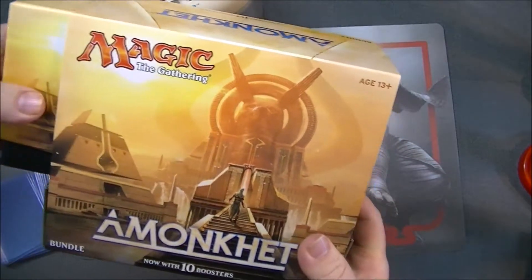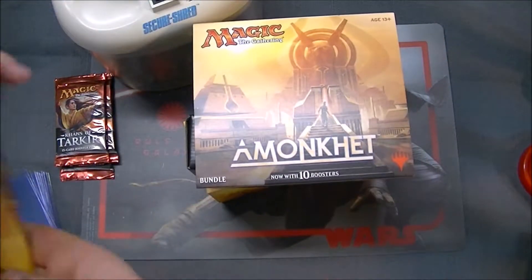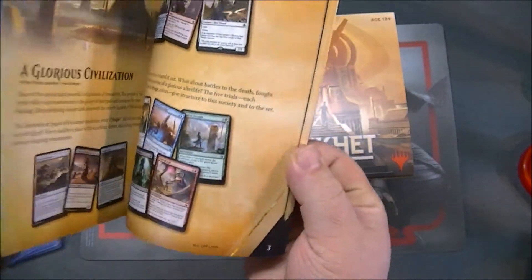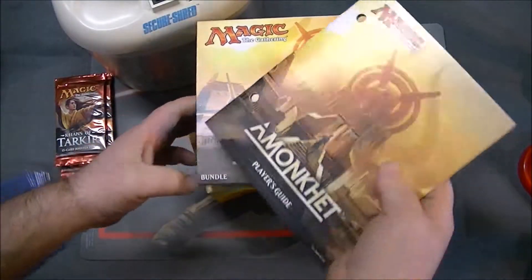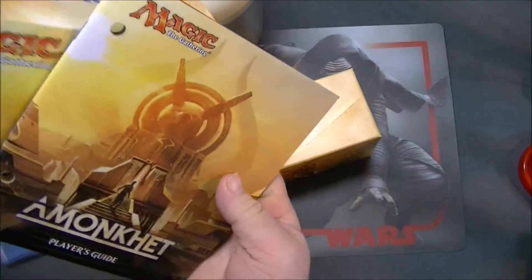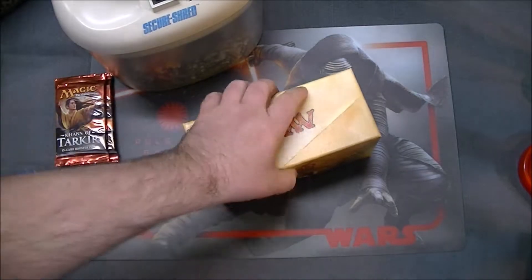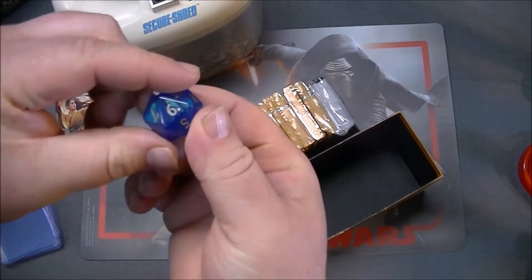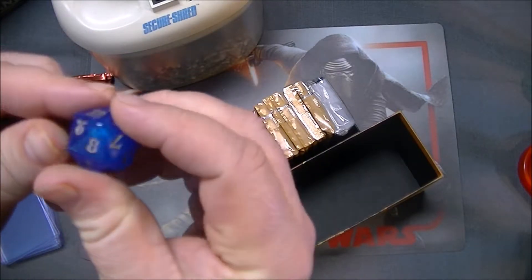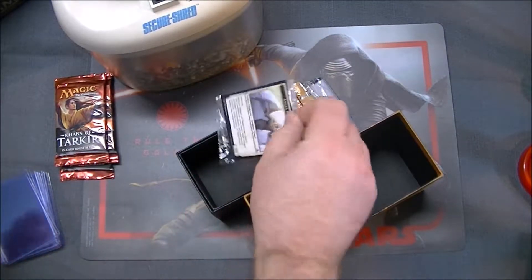We're going to open up some Amonkhet. Went ahead and moved all the packaging. We have just a standard wonderful bundle. I definitely like to buy at least one of these per set. You get a spin down life counter and all that. They're getting fancy — look at that dice. That's new. Pyramid on top. Yeah, that's worth it right there.